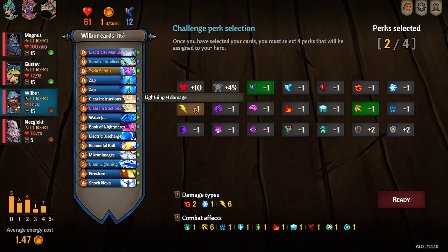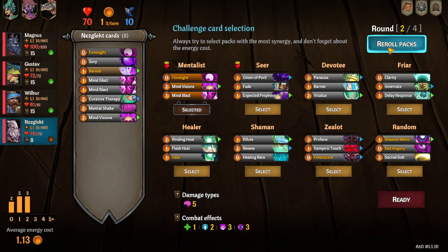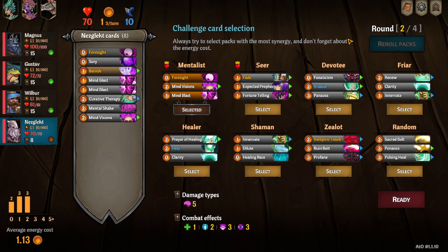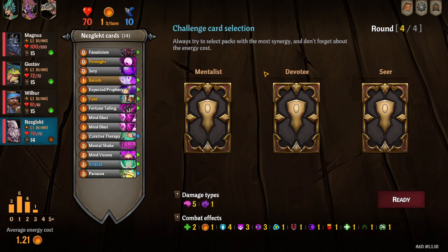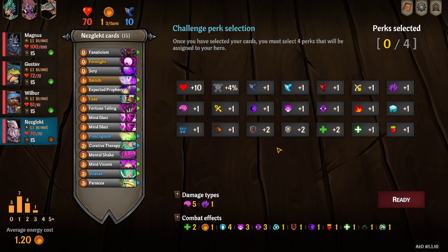This is kind of like a tutorial on how to get farther and get through the game. All right, go mentalist and reroll. I'm gonna go devotee though for the prescription, because I think prescription is very consistent. We'll just go like that.